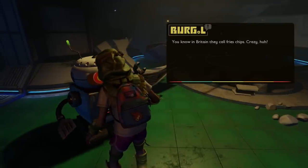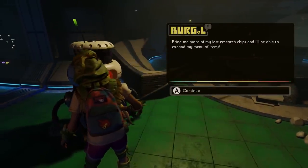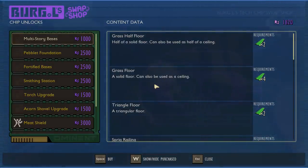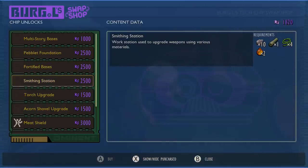You may have come across Burgle by now — an NPC that lives in the oak tree who pretty much will give you lots of unlocks. This is where you upgrade your milk molars. But you can also buy new recipes from him once you've unlocked the recipes via these Burgle chips. The very first one will be next to him when you first come across him and it unlocks all of this stuff, but you need to pay for it in science points.